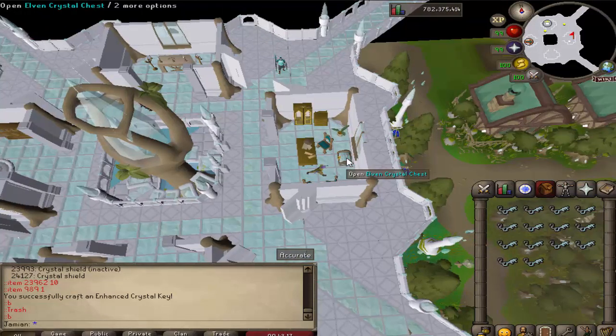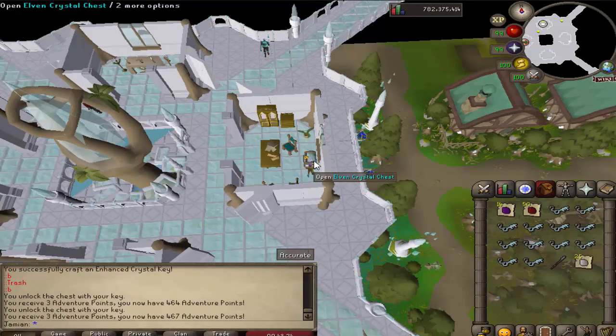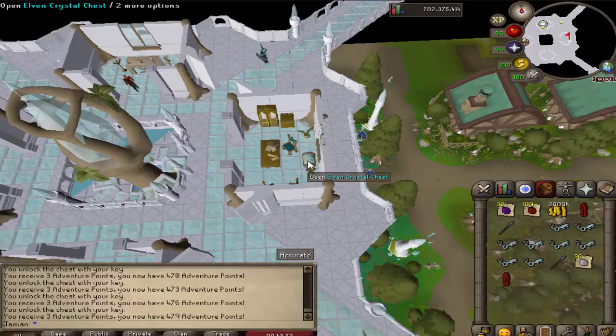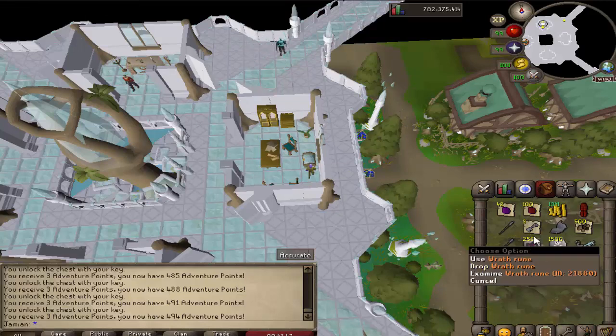All right, let's get opening them. You do get two loots, and you do get some adventure points. Just opened a couple together — dragon plate legs, not bad. The loots are pretty similar to old school. I will resume when all 100 are opened up and we'll talk about the loot. Oh nice, some wrath runes — awesome. This is definitely one of the very few ways to actually get wrath runes consistently.